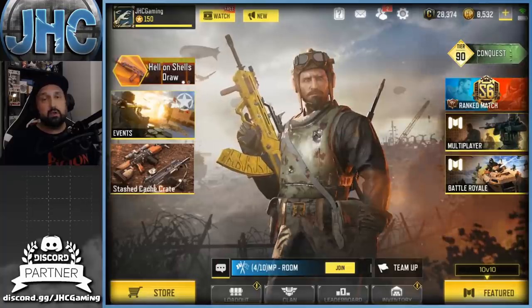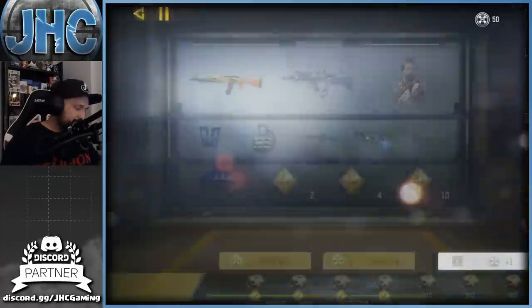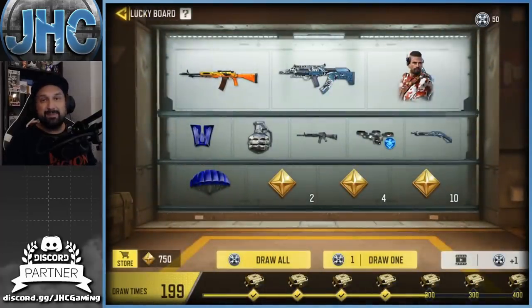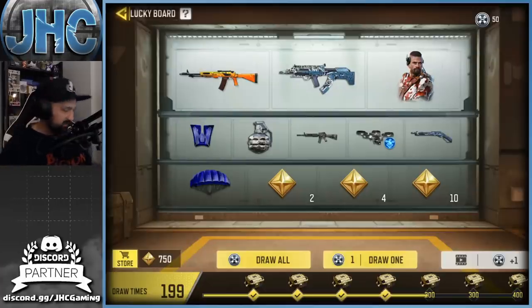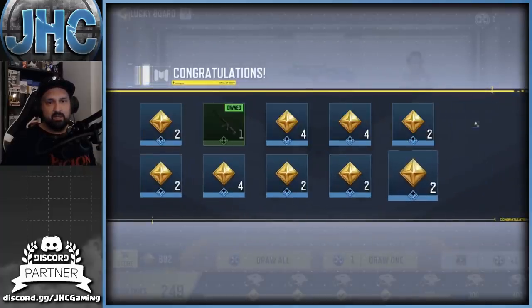Let's get into it. Make sure you guys subscribe to the channel for daily Call of Duty Mobile videos. Starting with the lucky board — not the best again, the Pepperoni Pizza ruined skin is here and we've got 50 spins today. I didn't spin all week so let's go. I need pretty much everything — all the blue stuff — and I'd be happy with the ASM 10. Let's see if we can get lucky here, 50 all at once, all in baby.